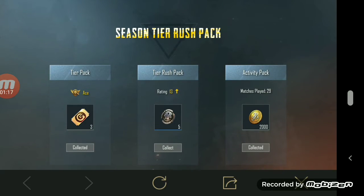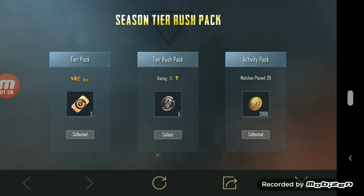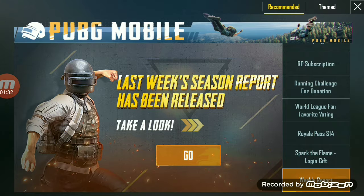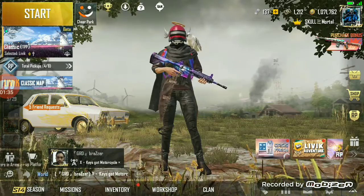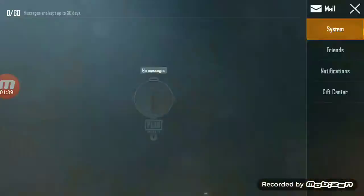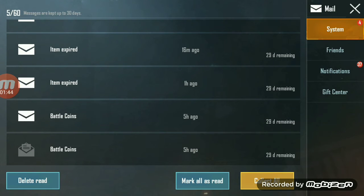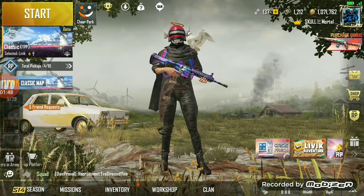Then slide down and you can see Season Tier Rush. There are three global challenge coupons, five silver fragments, and 2000 BP you can collect every week for free. After collecting them, go to your inbox to claim them.